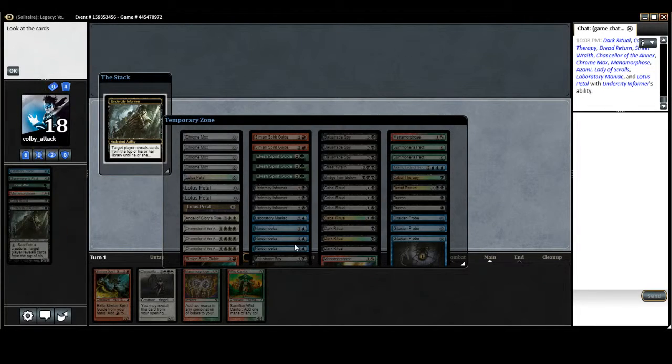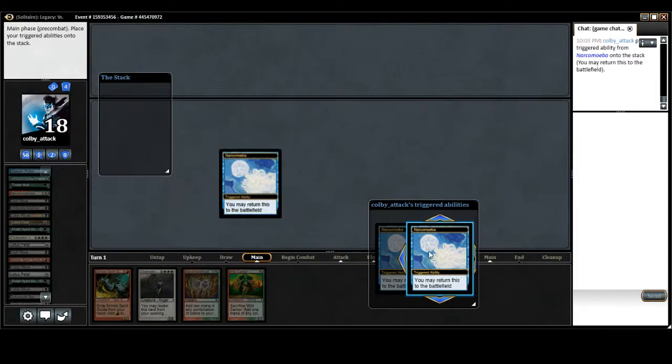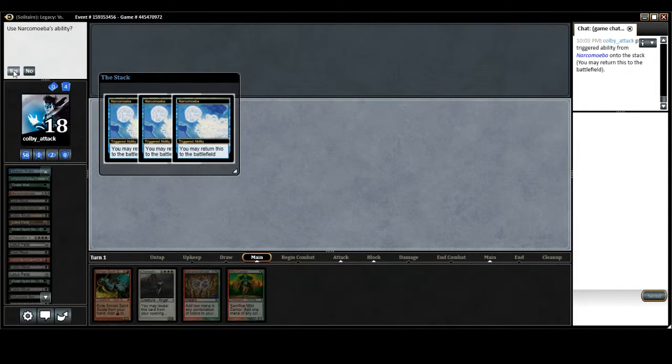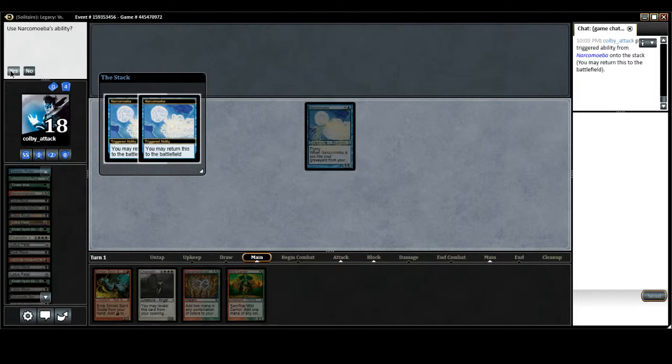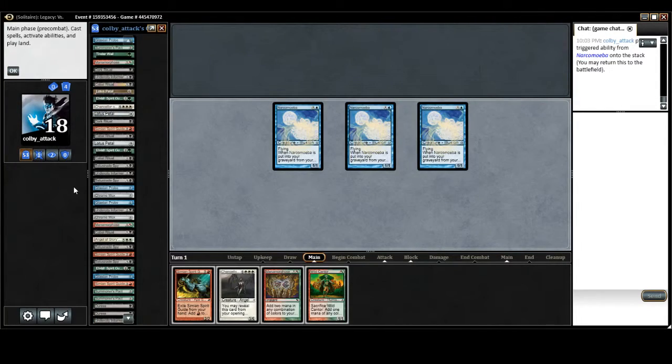This comes up — look at all of our shiny, cool creatures. What this does is it goes ahead and puts our four Narcomoebas into play. We want to use their ability. So basically we've got ourselves entirely decked here.